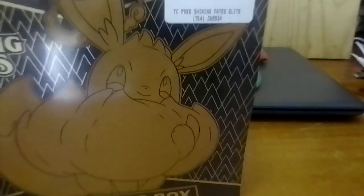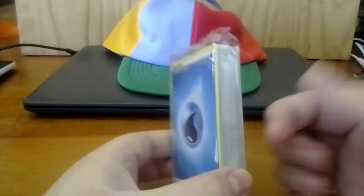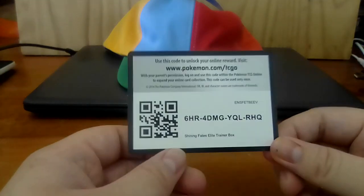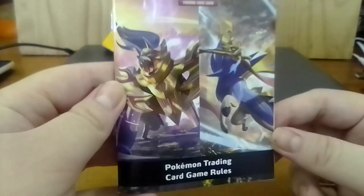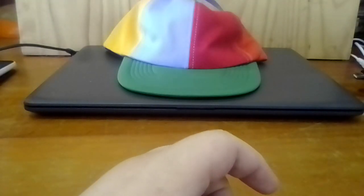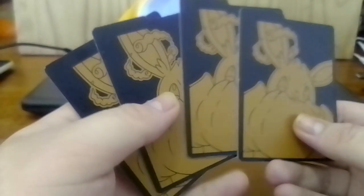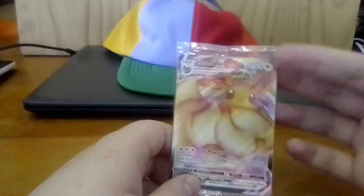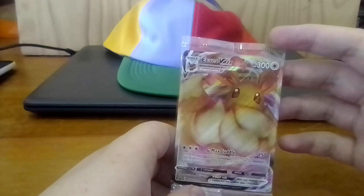We're opening not one but two of these. I've already opened one and I haven't opened the cards of course. You get energy cards - five of each energy I believe. You also get a little code. Get one of these bad boys - Pokemon Trading Card Game rules. You also get some cardboard dividers. Very nice. And here's the EVV Max. They come with all Elite Trainer Boxes I believe.